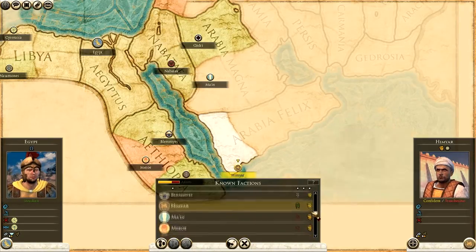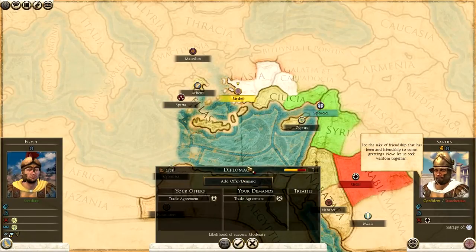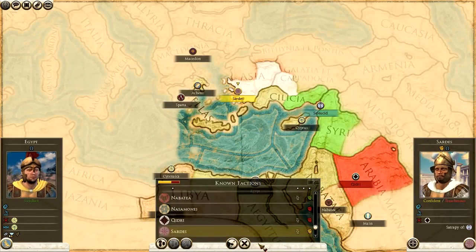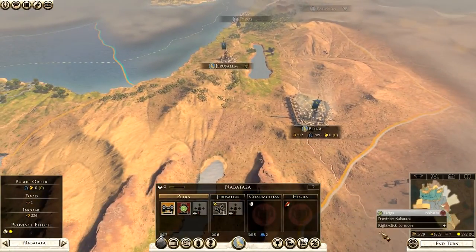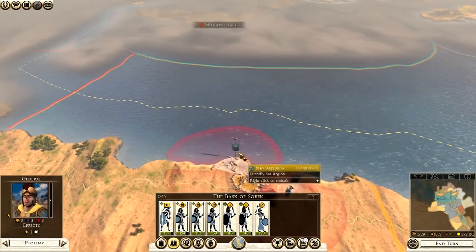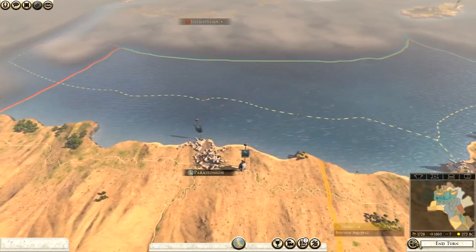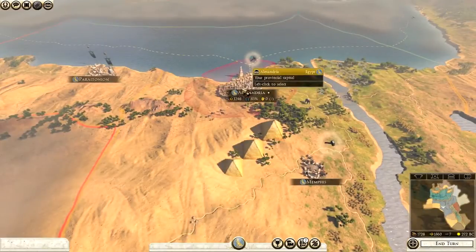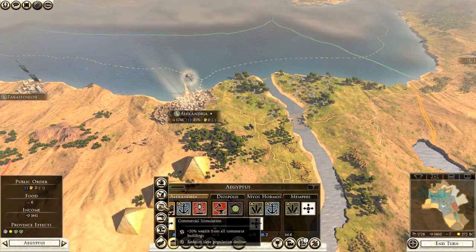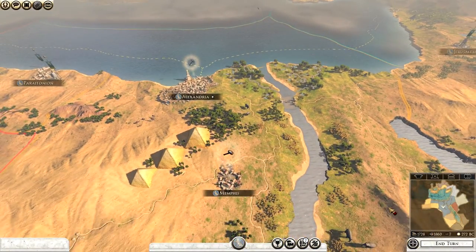That's all the diplomacy we can do this turn — a good way of getting early money in the campaign. We then do skills for the Admiral, going for plus 1 zeal. For the edict at Alexandria we consider wealth from all commerce, slaves decline for food and public order, and ultimately go for the tax rate to get a bit more money. That concludes turn one.